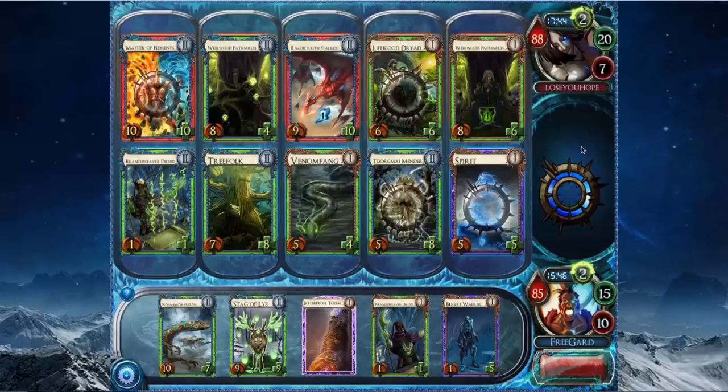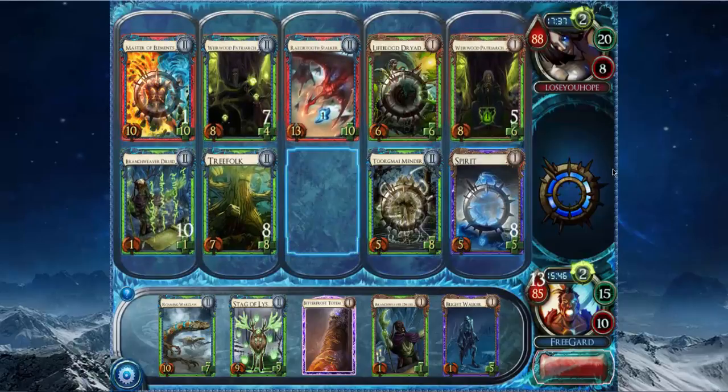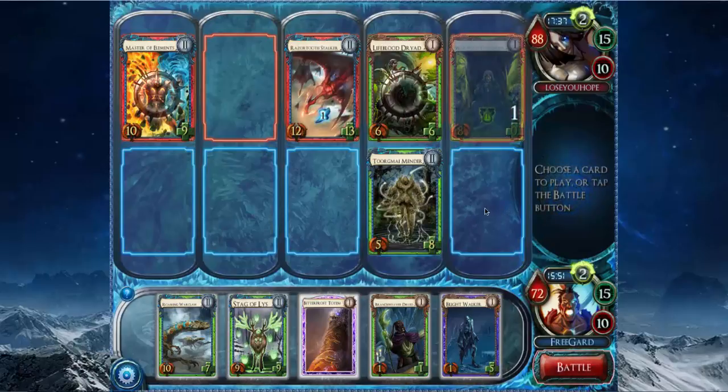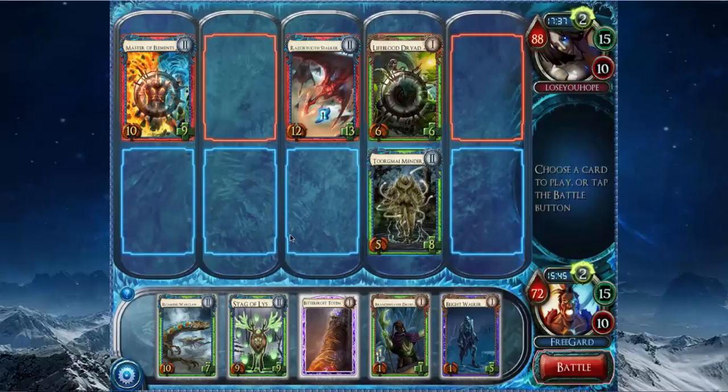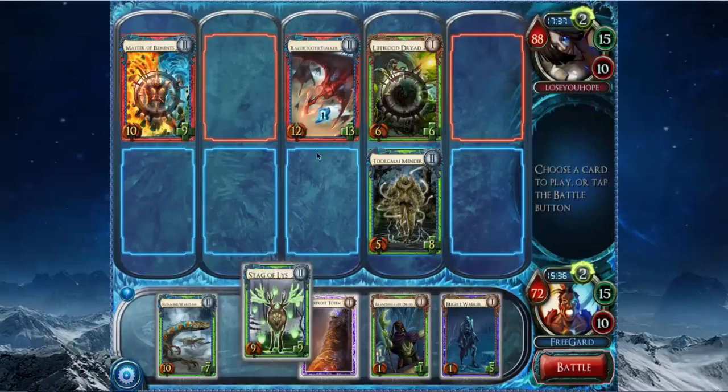Oh no, it happened! That's the worst. Okay, what's my next play? Bitterfrost Totem — minus 6, minus 6 — and then I can play Stag. So I just play Warclaw and then Bitterfrost. I get a Raptor out of it, but having a level 2 Warclaw is way better than having a level 2 Stag.